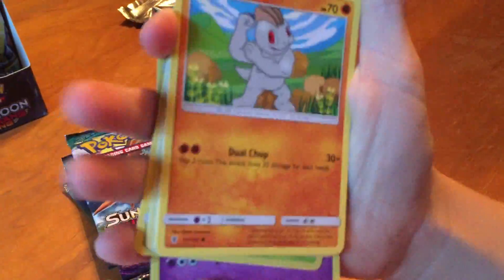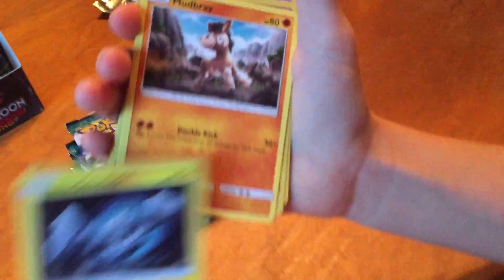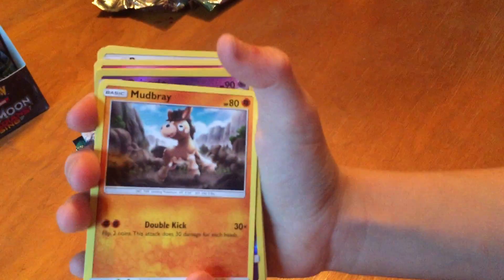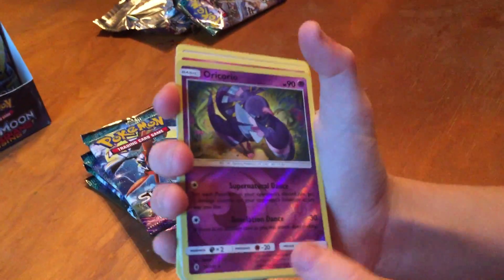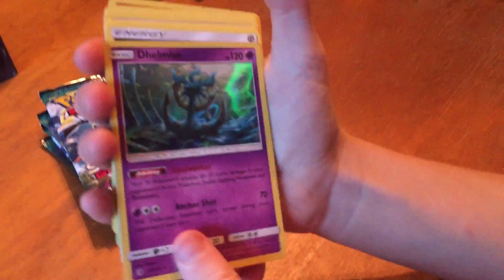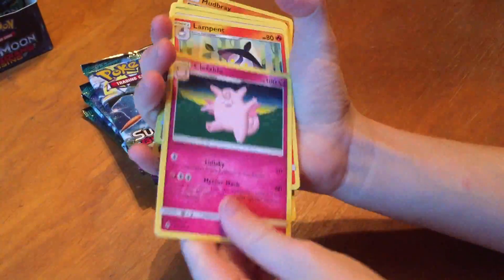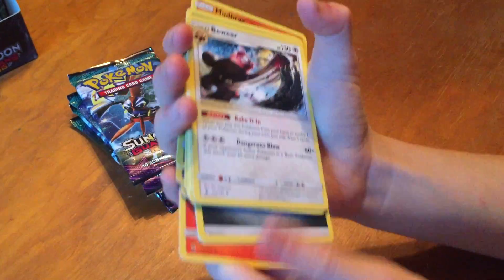Patil. Trubbish. Machop. Alolan Geodude. Mudbray. You do the cards, I'll do the camera. Oricorio. And then holo Delmese, I think. Energy. Clefable. Lampent. Bewear.